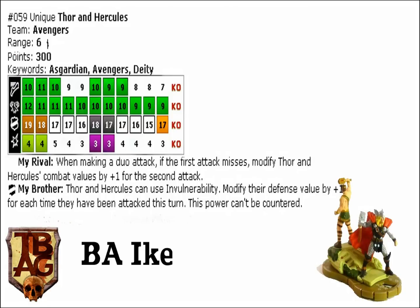It's gonna really make it hard for this guy to get through, and if they do hit, it's not gonna make a difference. Let's just call this maximum hit and say you can hit by five — you don't get your impervious roll — let's take three, which is the average you're gonna get, so one, two, three. On this defense, Thor and Hercules can use invulnerability, modifying their defense — it's plus one for each time they have been attacked this turn. This power cannot be countered. That's wicked.